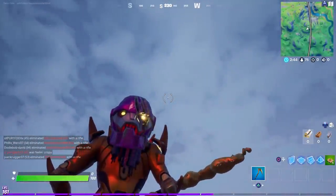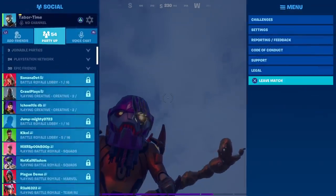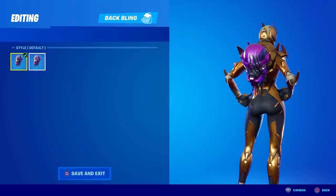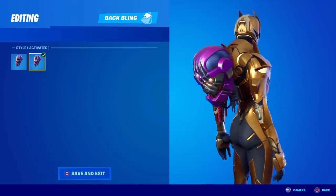So there you go — 100% confirmed, it does indeed work. A secret style for Wolverine's back bling. Let's leave the game and see if it shows us anything special. We got no notification screen, but as you can see we do have the activated one in our locker.